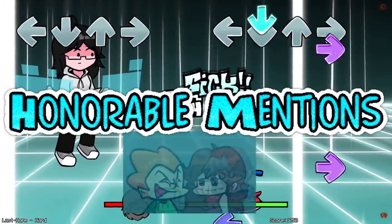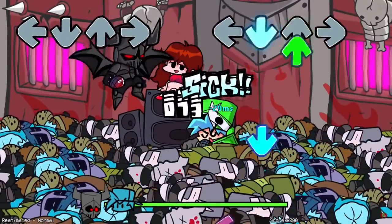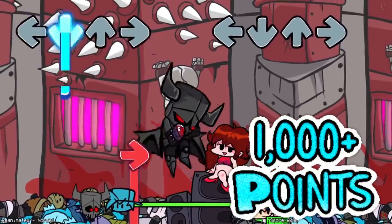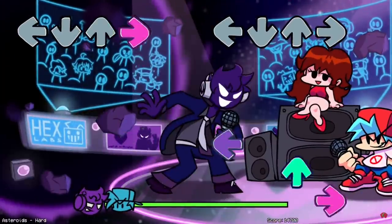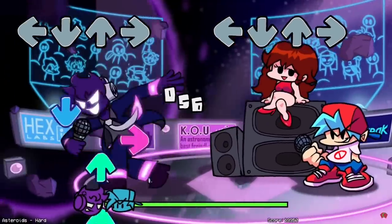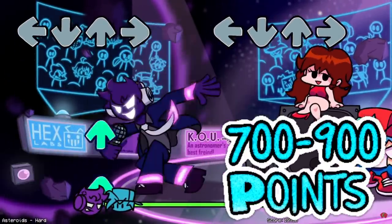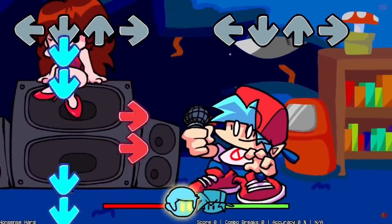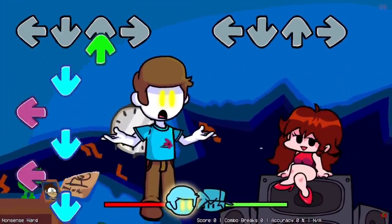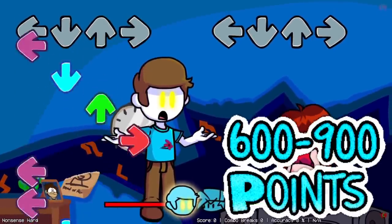I do have some honorable mentions as well, such as the Necromancer animation from the VS Crashers boss rush — that could go for around 1000 plus points because it is a cool flying animation. The Void animation from VS Void is another cool animation, especially in his up pose where he floats up in the air; this could go anywhere between 700 to 900 points. And of course the Nonsense animation from the Nonsense mod — they could add some more movement to it with the yellow glowing eyes, but this could go anywhere between 600 to 900 points as well.